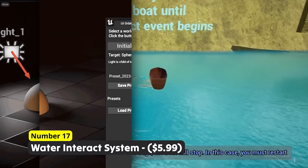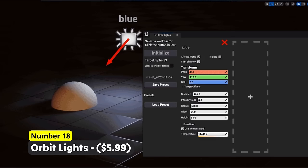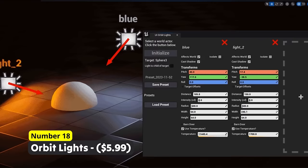Let your assets shine in a new light using Number 18: Orbit Lights. Showcase your good-looking assets in their real beauty with help of a good lighting setup, similar to when you are in a real photo studio.